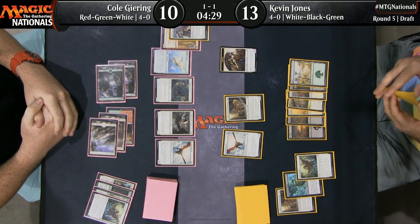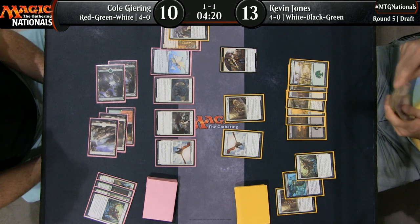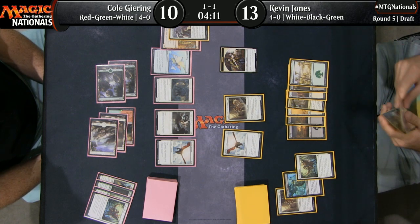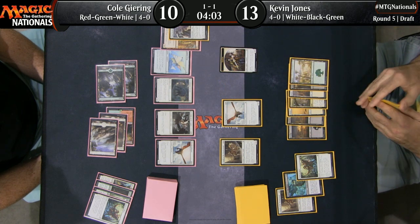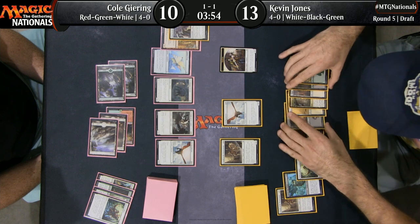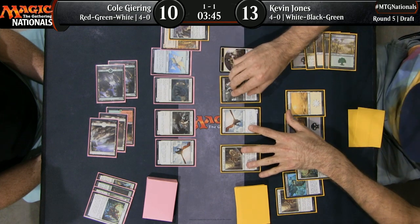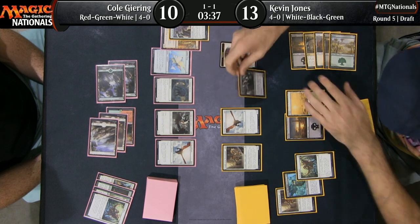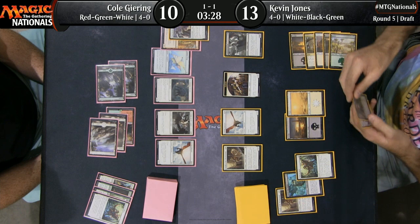Still, it's a precarious spot he finds himself in. Any removal spells or even a combat trick from Kevin Jones could get him back out of this and get the damage flowing again in Cole's direction. Who can draw their Planeswalker first? That is certainly one of the big questions. Kevin has something — a decent Anointed Deacon here, and he does have a couple of vampires on the battlefield. He can pump up the Paladin — he doesn't want to do it on the vampire token because either the Encampment Keeper or the Shining Aerosaur can eat that.